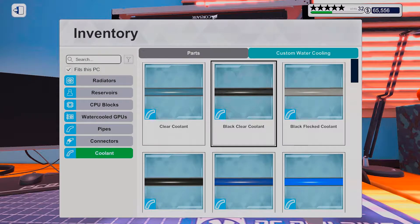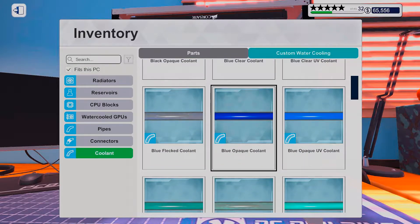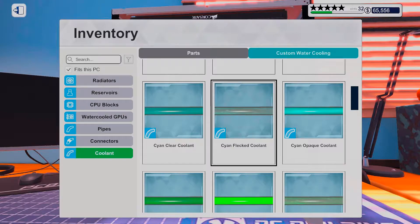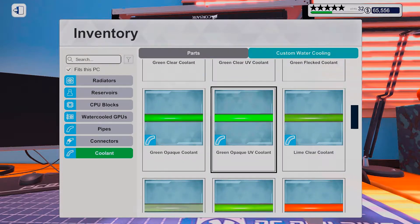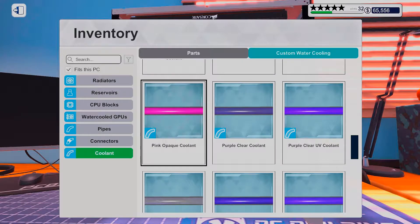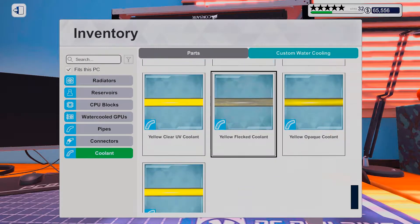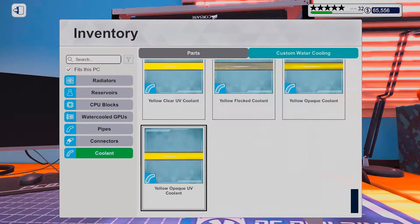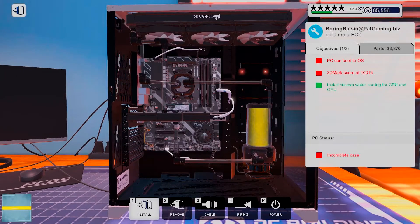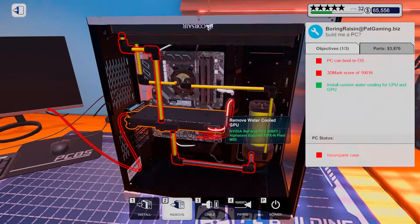What color do I want to go with? It could change my mood. I want to go with some yellow. Alright, let's put this piece back together.